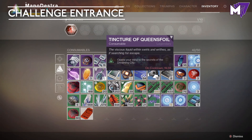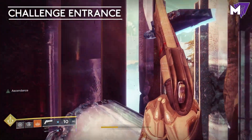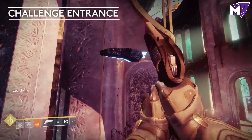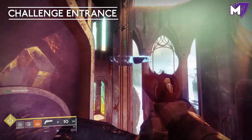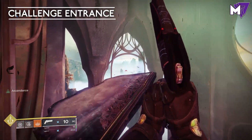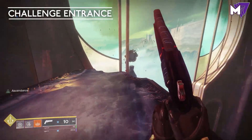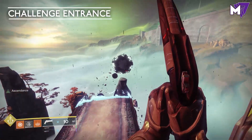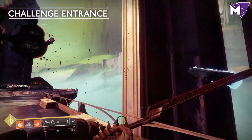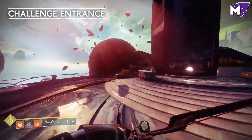If you have popped a Tincture of Queen's Foil, that's what it looks like. The secrets inside of the Dreaming City also include Ascendant Platforms, which will look like this — they are invisible until you get close to them. This basically forms a spiral staircase that will take you all the way over to the portal location. It's very easy to do if you struggle with platforming inside of Destiny 2, so just take that way.